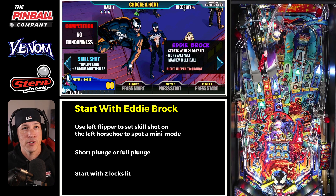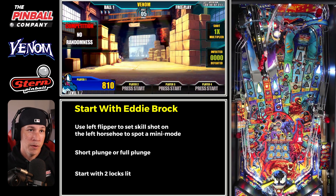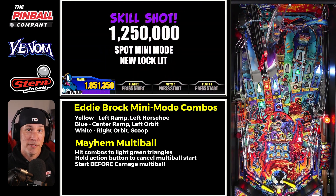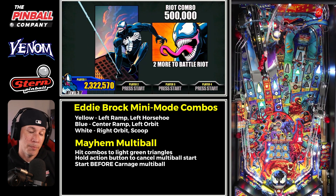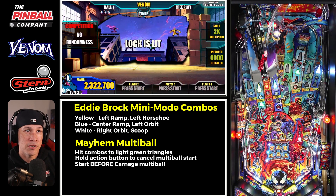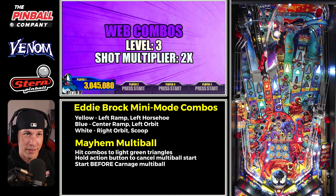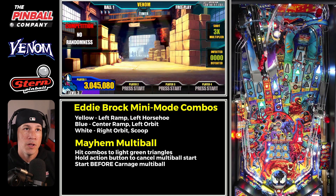Starting with Eddie Brock, we make sure to get our mini mode lit at the left horseshoe, which immediately spots our very first mini mode — the yellow shot. We go ahead and take our first lock, and you'll notice there are two other locks available because we're playing Eddie Brock. Because we got our first mini mode, which is essentially our first combo, we already have our third lock lit.